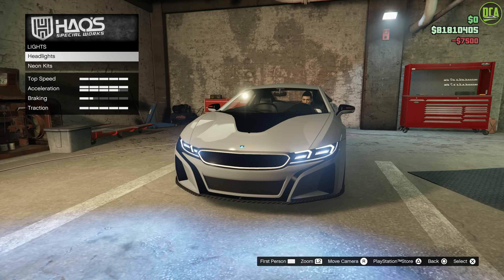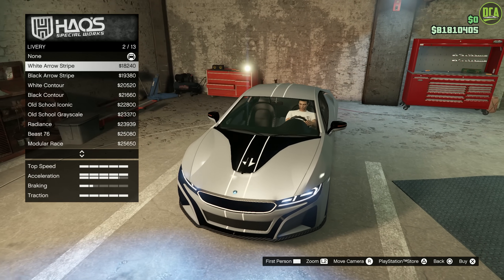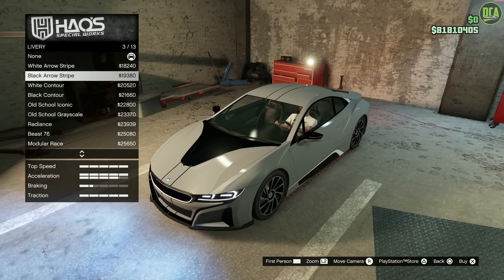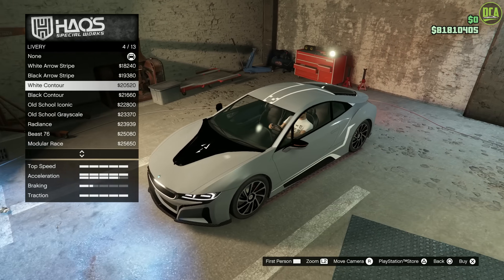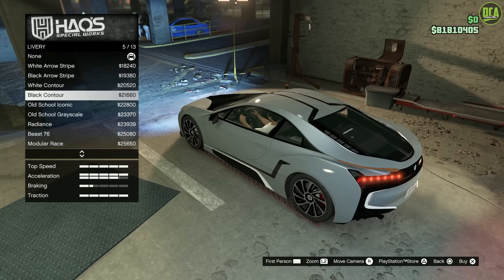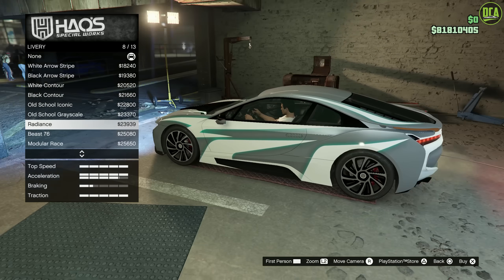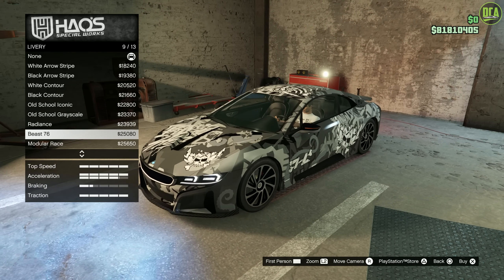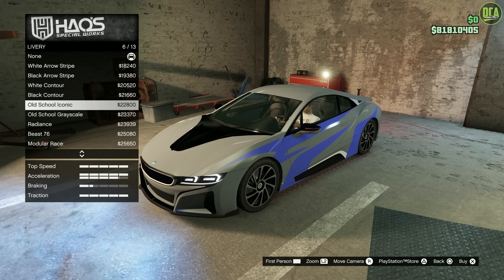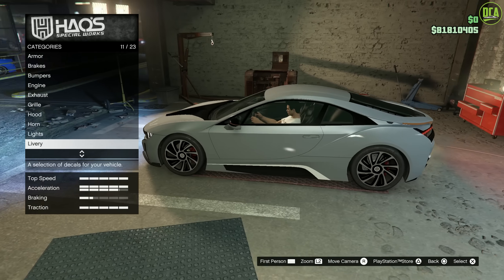Lights — let's do some xenons. I love the headlights on this car — they did a great job with that. Liveries — you got white arrow stripes with literally an arrow going down, the black version, white contour going both ways, black contour, the old school iconic, Radiance, Beast 76, Modular race, and HSW. I feel like I want my livery to be the secondary color, kind of like the real one. So I'm going to skip that.